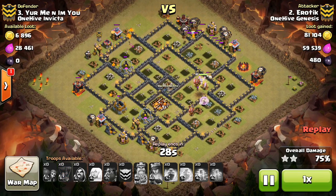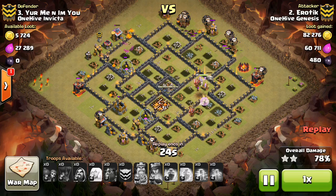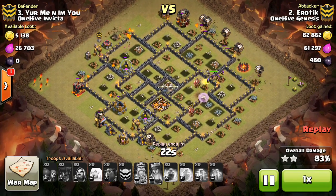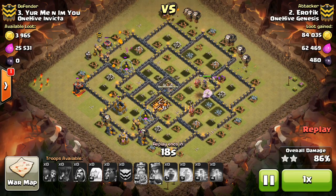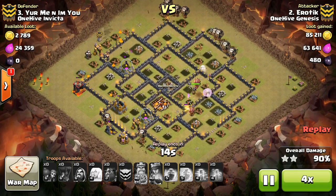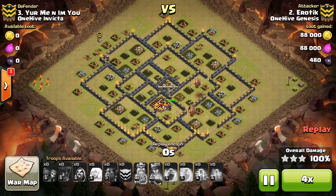It was surprising to me that we weren't able to duplicate the success on the other base that had the same layout. There was a Lava Hound in the CC of the other one, so that made a difference. But for whatever reason, weren't able to quite get the other one done — but very nice attack still. Nice job.